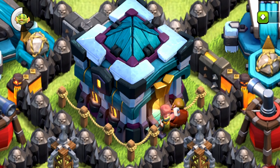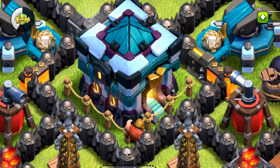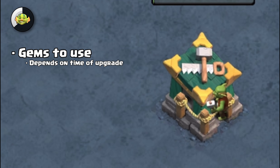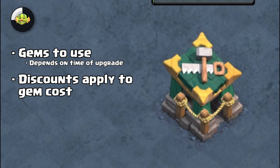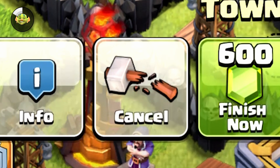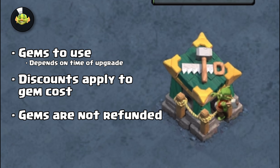The goblin builder will work exactly the same as a normal builder except for a few things. He'll cost a few gems to start an upgrade, and the gem cost depends on the construction time of the upgrade — so the longer the upgrade time, the higher the gem cost. The discounts from the gold pass will also reduce the gem cost required to start an upgrade. And if you decide to cancel an upgrade that the goblin builder is working on, it will still refund 50% of the resources like normal, but it will not refund your gems.